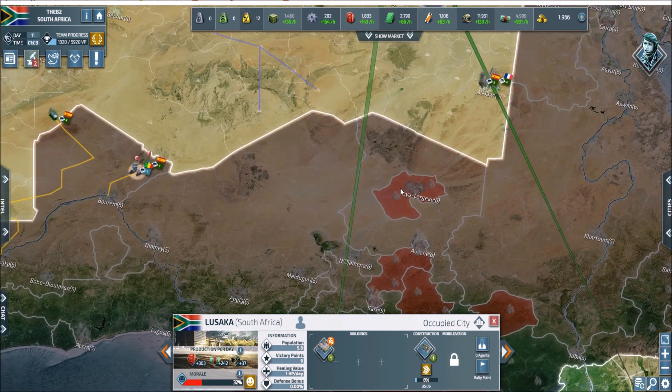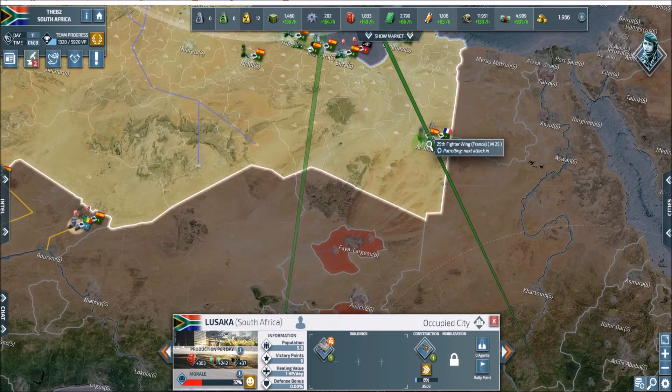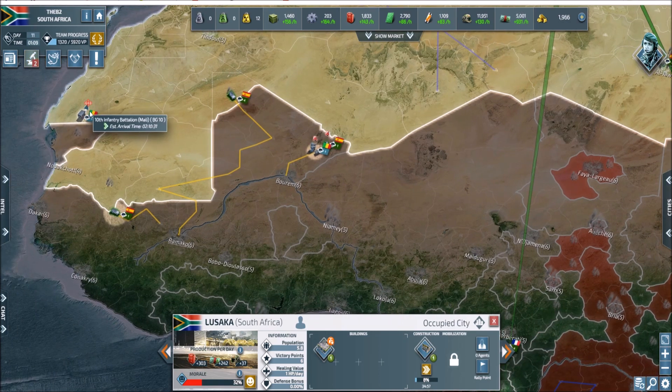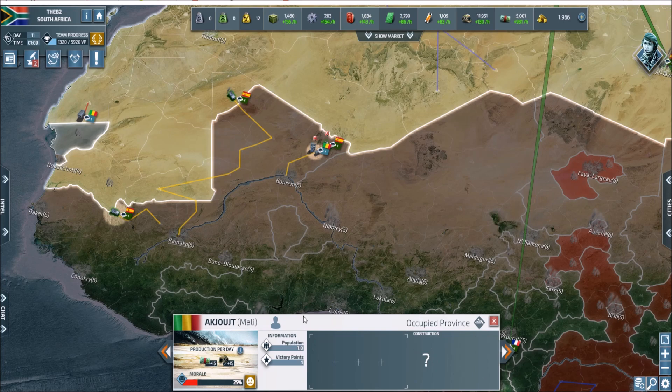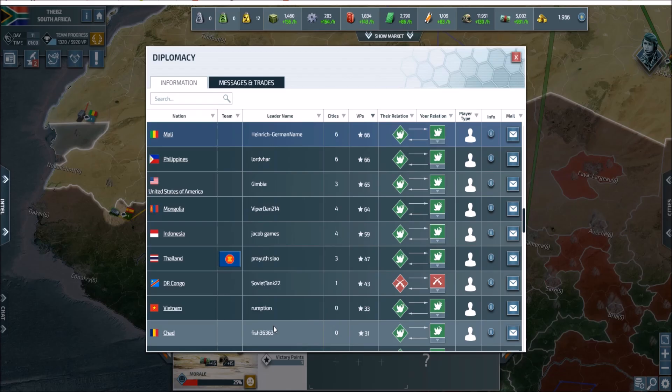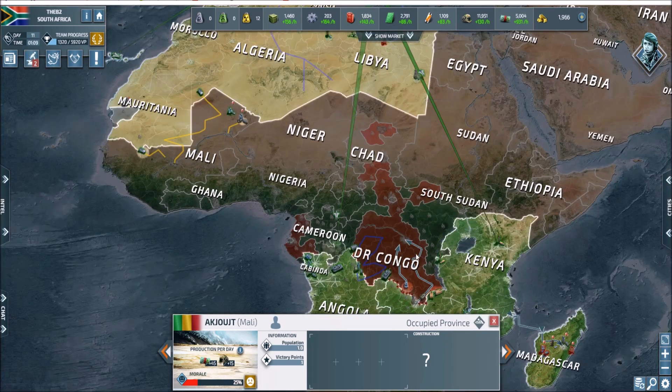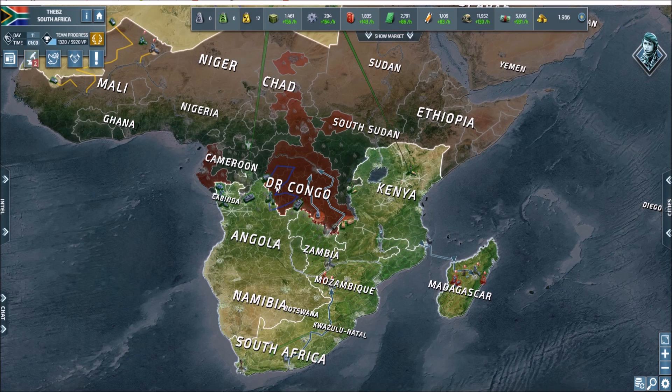Congo has only about three more cities left, then we can push him out and connect up to Spain. We'll march through this territory — France is coming down to help with some aircraft, which is great. Spain will move through, but Mali is a human player at around 66 towns, so Spain will have a bit of a hard time with Mali. We'll knock out Congo, connect up, encircle everything, and then push east. There's another alliance over there, but we need to settle these smaller fights before they realize we're all allied and coming for them.